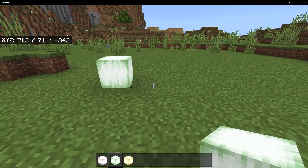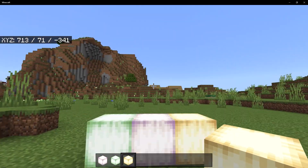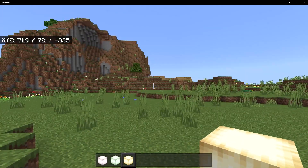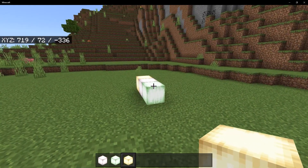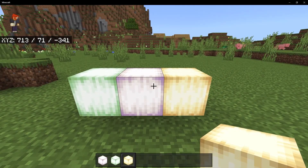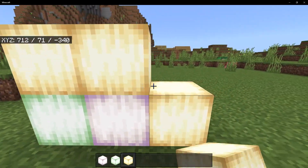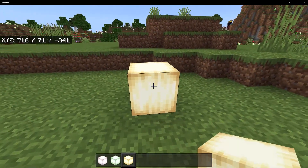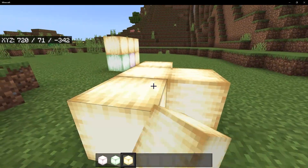The next change is regarding frog lights. As is well known, these are obtained whenever a frog eats a small magma cube, and depending on the type of frog it gives a different frog light. The change is regarding how they're rotated — in previous betas whenever you placed one of these blocks they would randomly rotate, but now when you place them they're still rotatable but it works the same way logs do.